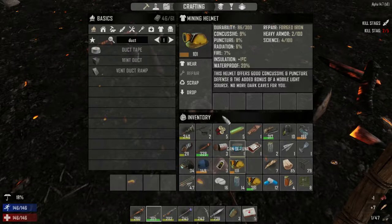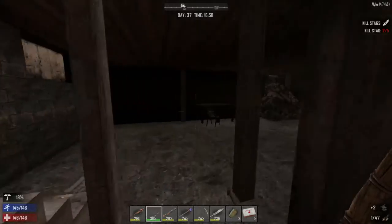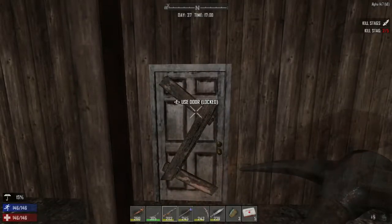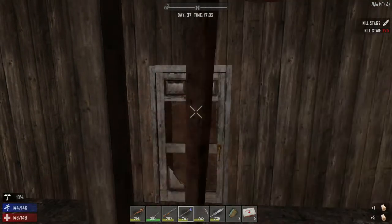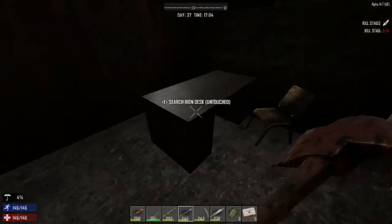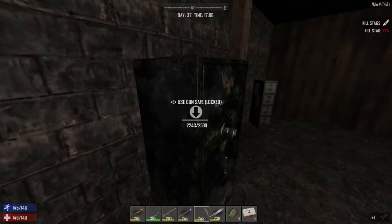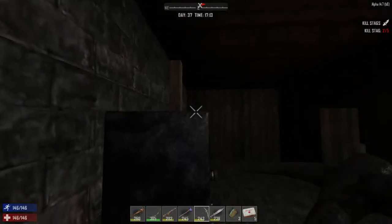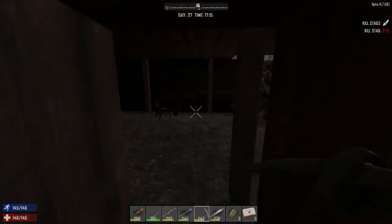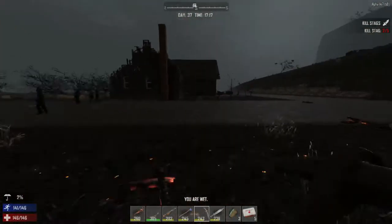There was a mining helmet there. We can just scrap it since our 381 still is better quality. Anything good down here - the usual. There'll probably be a gun safe down here. Let's see if there's any useful parts. Nothing in there. We need to break into it - it's just some pants. I will break into the safe here.